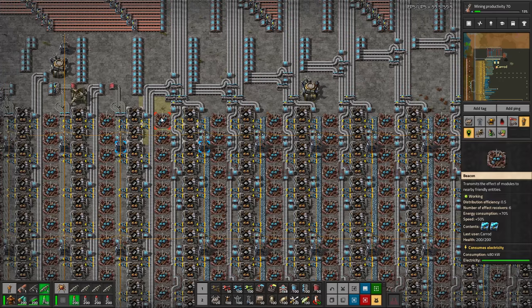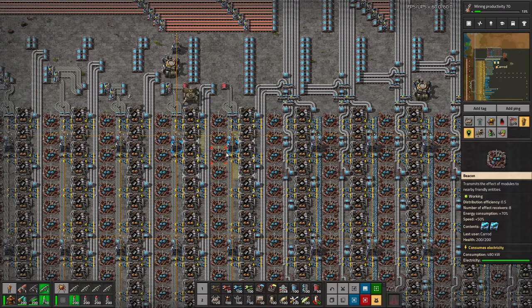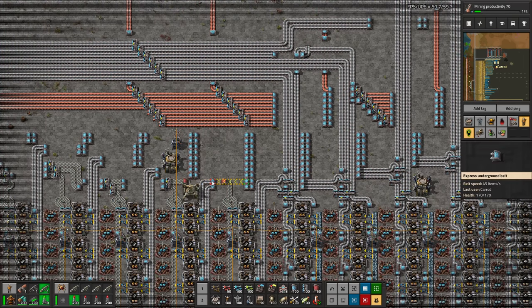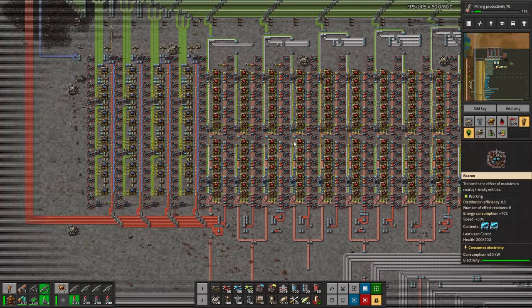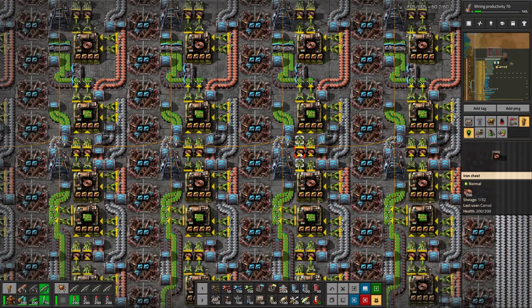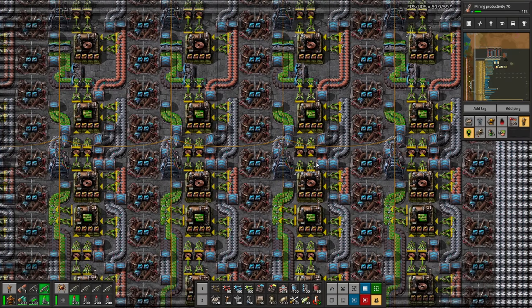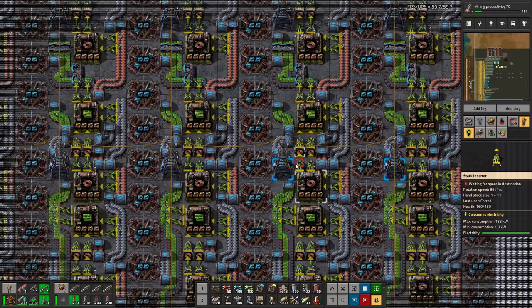Steel is a little different — the plate comes in basically the same way the ore does, but steel takes a lot more to fill a belt, so they're actually only outputting one belt. Using a red underground here for belt weaving capability. This all comes through and goes up to circuits: green circuits, red circuits, blue circuits. The green circuit build — all these seem to be eight-beacon setups. Using chests to do a direct insertion type of setup, which is actually pretty cool. I don't see this super often but it absolutely works.